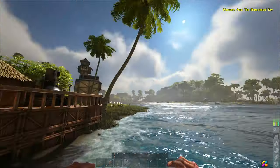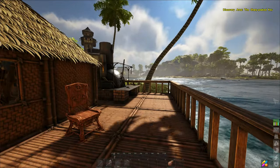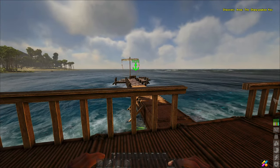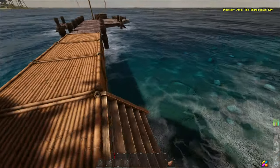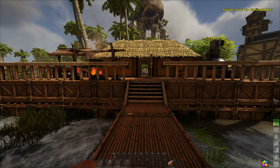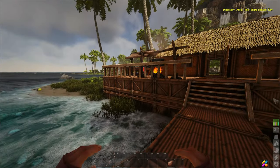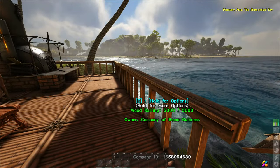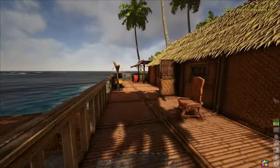I did some upgrading to the base here since the last video. You guys left me a ton of comments, which I always appreciate. I found out where the railings were - they were locked behind the wooden sloped roof pieces. Something I have to get used to: in Ark everything is separate, and it seems like in Atlas everything is kind of grouped together. So I knew there had to be some kind of railing somewhere. I got them all the way around the sides, so it looks a lot better.